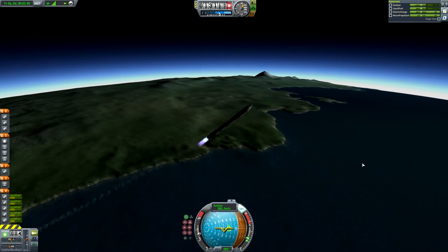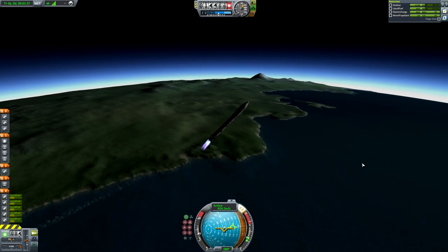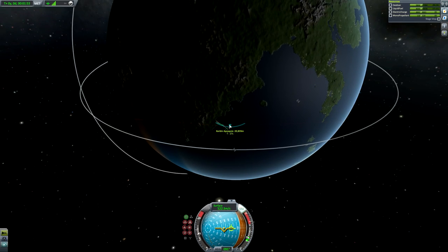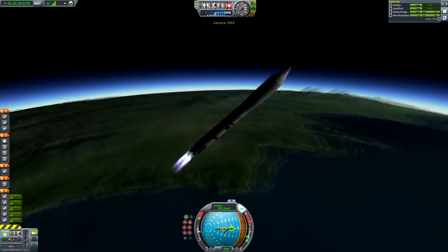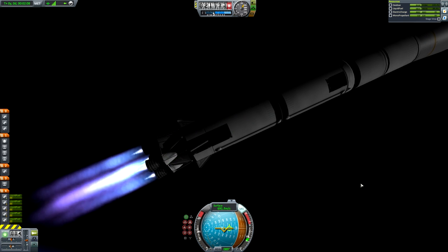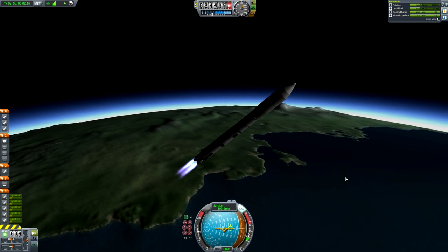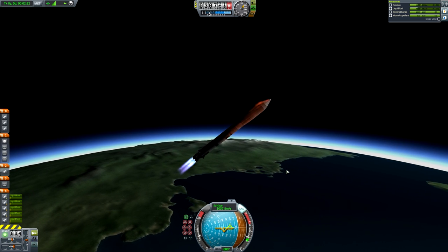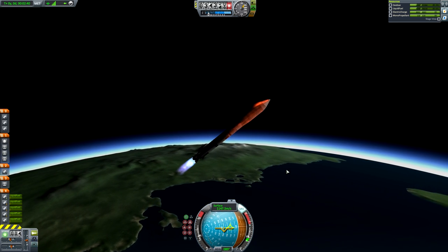The vector engines are great because they have an enormous gimbal range, allowing them to angle themselves sufficiently to overcome the asymmetrical thrust of the rocket. As you can see, it's now detached and this rocket is remaining completely stable, no problems whatsoever. I thought this was a really cool and unique thing to showcase in KSP, although following the recording of this video I realised that Scott Manley has actually already done this, albeit using tweaked scale and procedural parts.